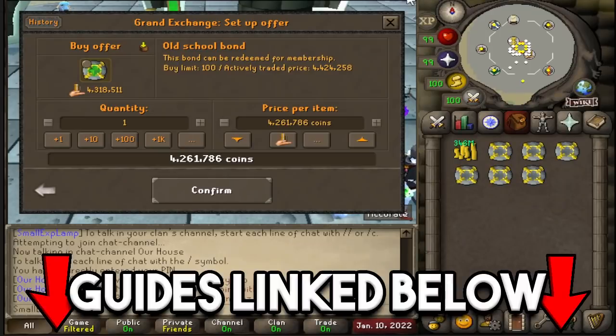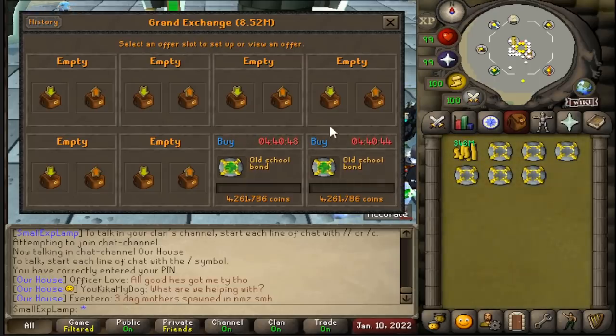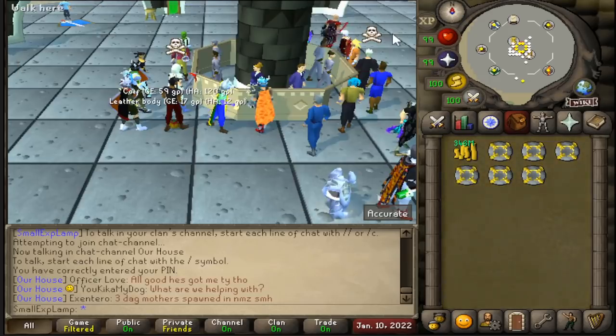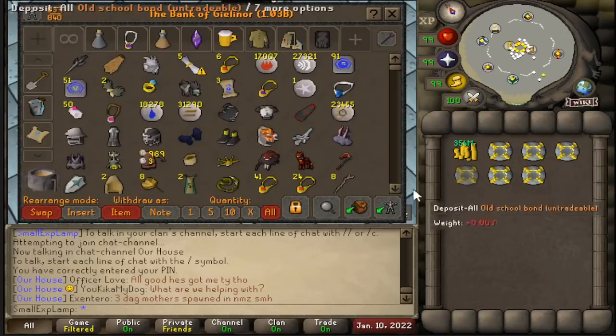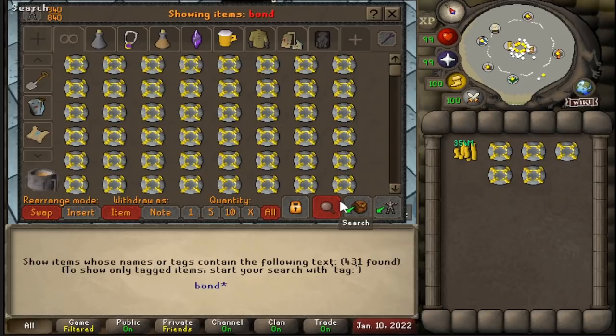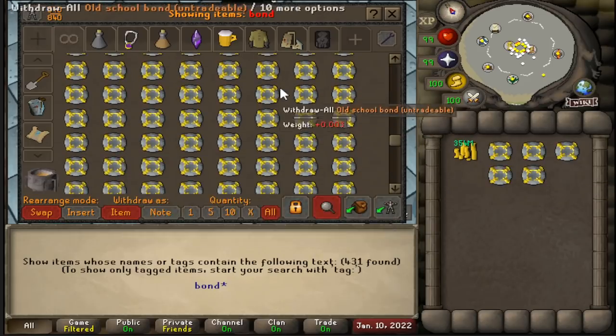I have some flipping guides down below that you can check out if you'd like — they could definitely help make you a better flipper and help turn more money in for your account. This is a very passive way of making money because essentially once you know what items are good to flip you just put in some offers, go do whatever you'd like in game — maybe some bank standing skilling, maybe a slayer task — and then whenever you feel like coming back to the GE you can come back, switch the offers around, and just continue to churn in that money. It takes a little bit of time and you might not be great at it at the beginning, but the more you do it the more money you'll make.